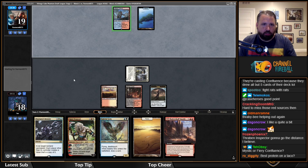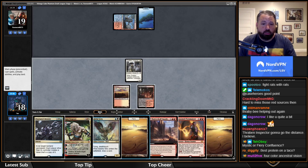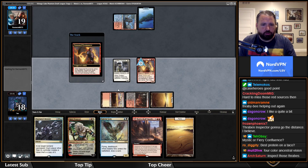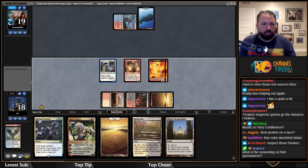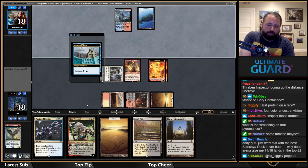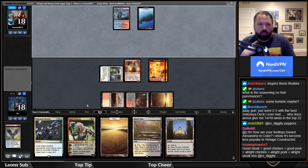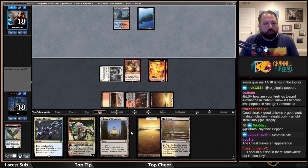If I crack the clue and find blue mana that's pretty good, or maybe a Tidehollow Sculler or something. Seasoned Pyromancer — that is excellent. Let's go: Seasoned Pyromancer, definitely discarding Shatter Skull Smashing. I'll discard Baleful Strix — it gets me a 1/1 token and guarantees I hit a land drop next turn to play Ajani. I don't think Baleful Strix is going to be all that important here. Library of Alexandria is okay in the sense that it's just a random land, but it's not great, and not a top-20 card in my opinion.